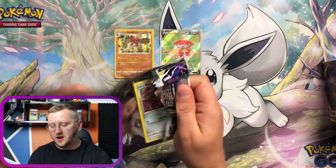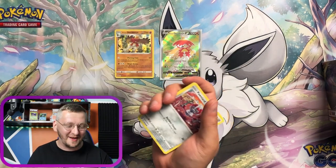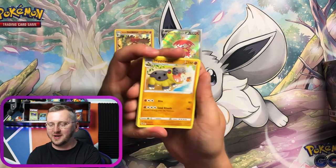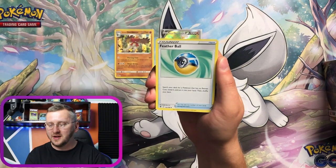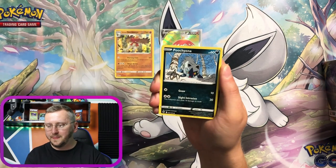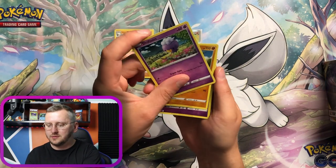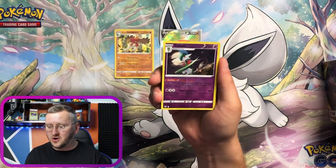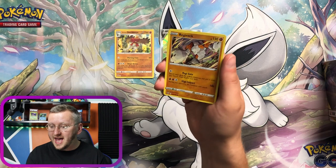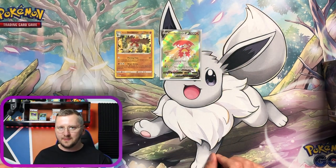Last loose pack from that box — I'm getting pretty hyped now. I mean, if I don't pull anything else I'm not gonna be crying because I am very very happy. Let's go — Hippopotas, Featherball, Aura Ring, Energy, Ponyta, Puchina, Yamna, Drifblim. Ooh, we have Sudowoodo — gorgeous Gallade as our Reverse Holo and a Regirock as our non-Holo Rare. Regirock is an amazing Legendary!